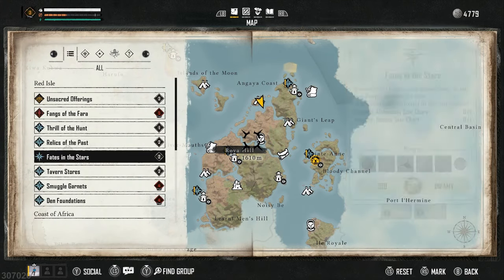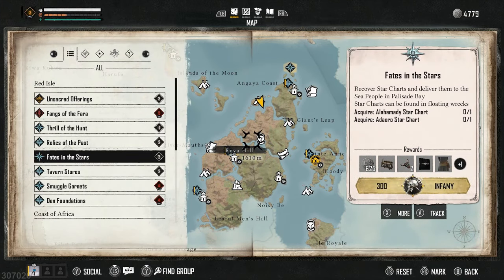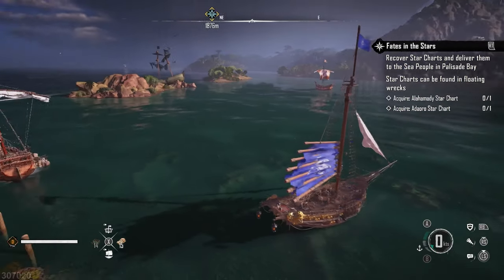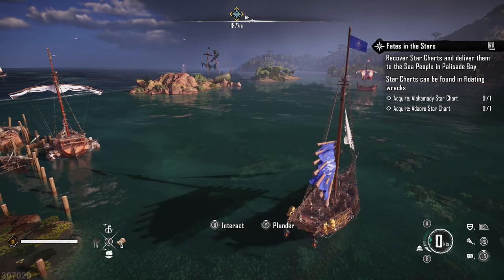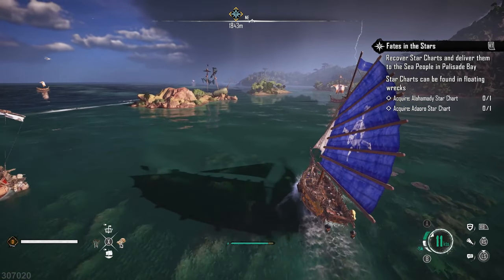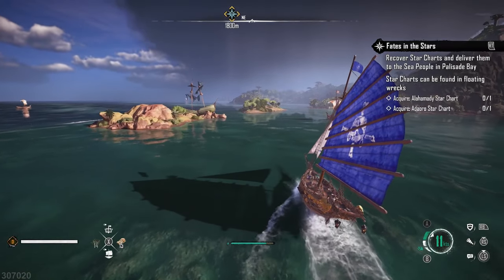This is quite simple. Before you even get to St. Anne, at the very start of the game, you're going to have a quest to go and pick up some rum and something else. Once you complete that quest, as a reward, you will get the Crowbar. Then once you have the Crowbar, you'll be able to go and break into the Shipwreck, and that's where you get the location for St. Anne.